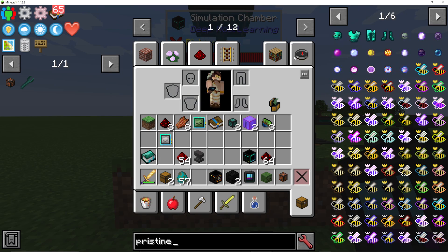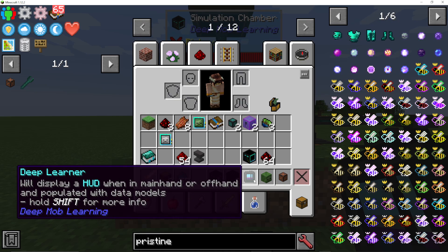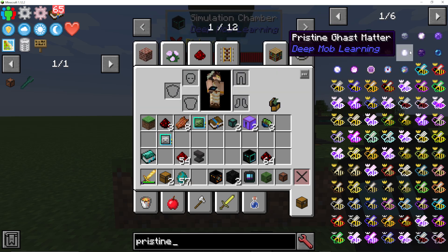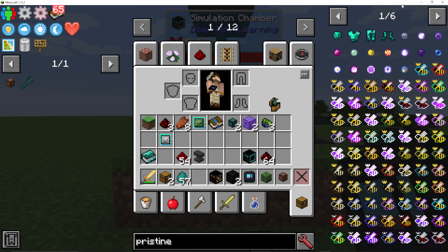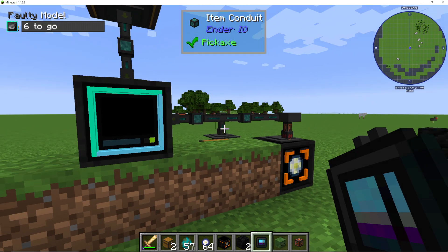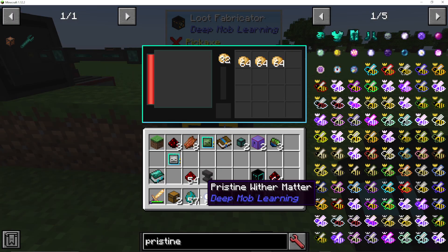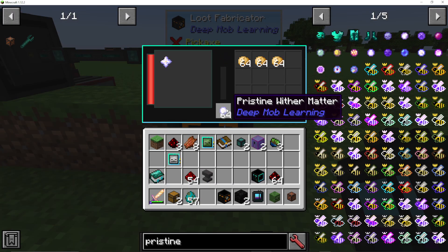So once you've killed six Withers — and you do need to get the Killing Blow, by the way, to make it count in your data model — you can put it into the Simulation Chamber, and you have a chance to get Wither Matter, specifically Pristine Wither Matter. You can then export that from the Simulation Chamber into a Loot Fabricator and put it in there.